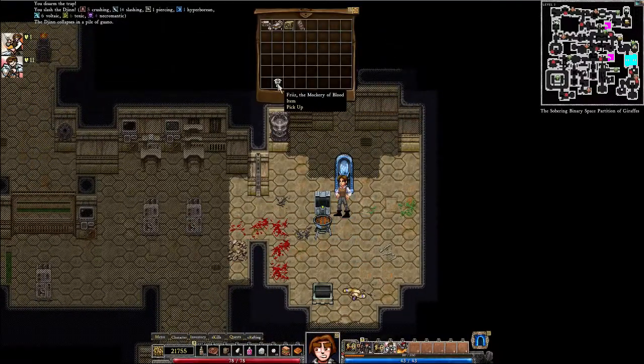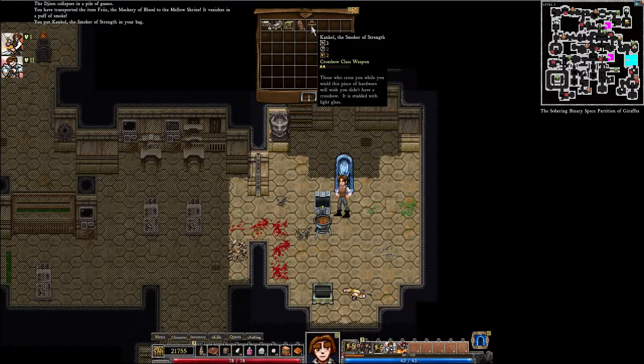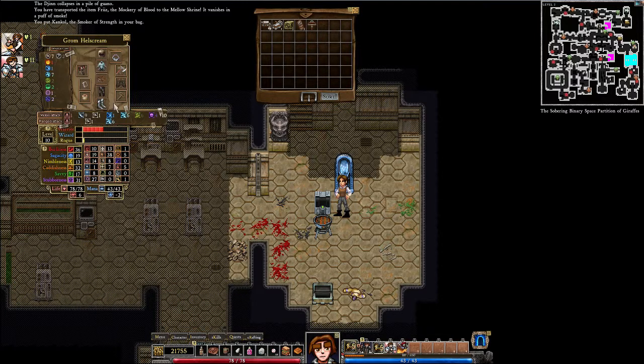Let us use Fritz the Mockery of Blood. And we get Kankor the Smoker of Strength. So what does this give us — one counterattack? We'll take two — and a fixation resistance. Fixation resistance.